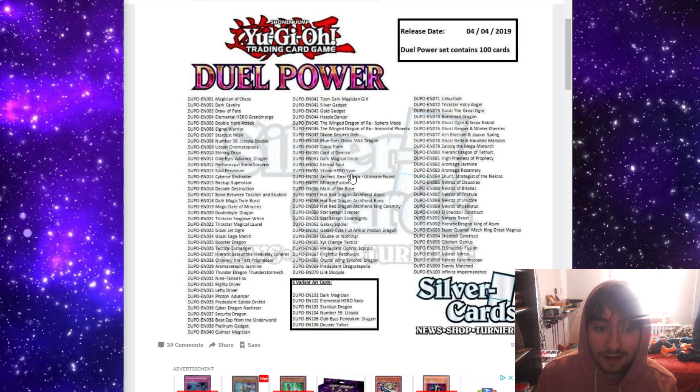Dark Magical Circle and Eternal Soul make sense because this is a legacy support set with the Dark Magician stuff — and these are like $2 to $3 cards, so this isn't even that bad of a reprint. Vision Hero Vion — that card creeped up especially when Gokies or Dark Warriors was a big thing. Those creeped up so high and they're still like $6, so this is nice.